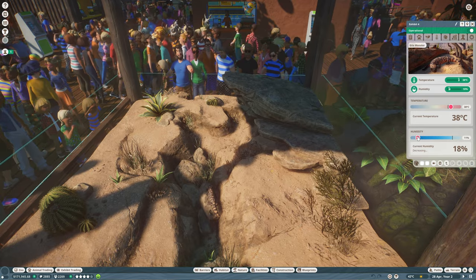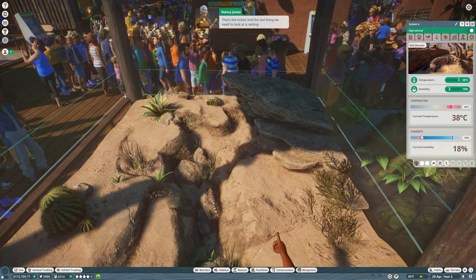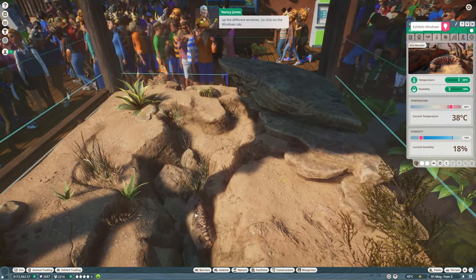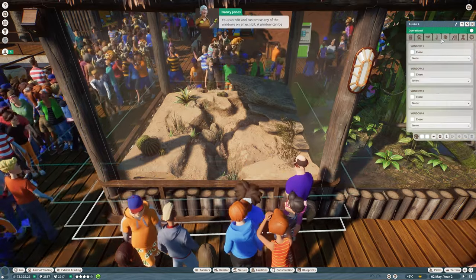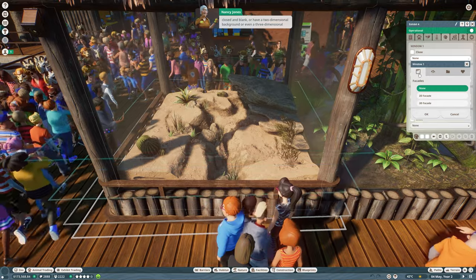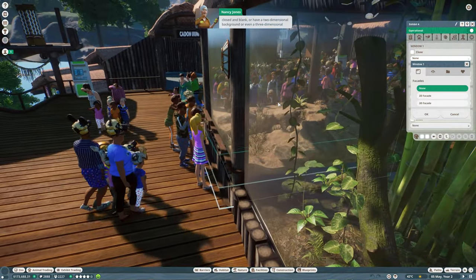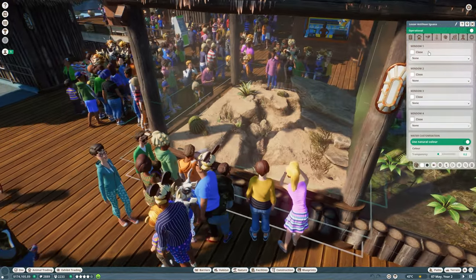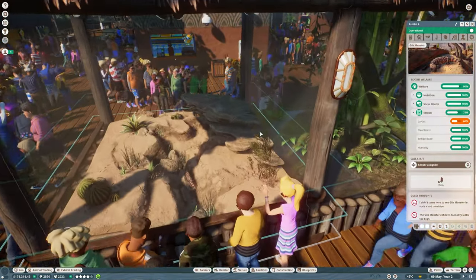Layout and humidity aren't great - we've only got enrichment level one items unlocked at the moment. You can unlock more enrichment levels by having a vet do research. We'll also need to set the temperature and humidity - these are vitally important for keeping our Gila monster happy and comfortable. Click on the climate tab to see the Gila monster's desired temperature and humidity, and adjust the dials below. Let's also click on the windows tab - you can close windows, have a two-dimensional background, or even a three-dimensional background.